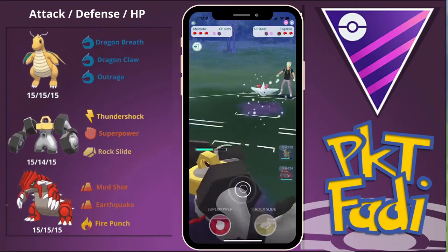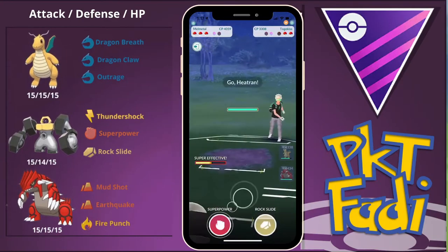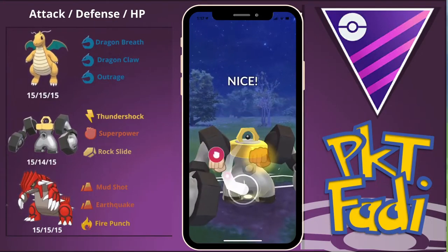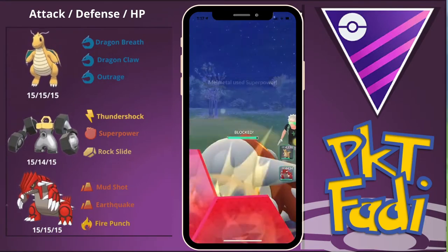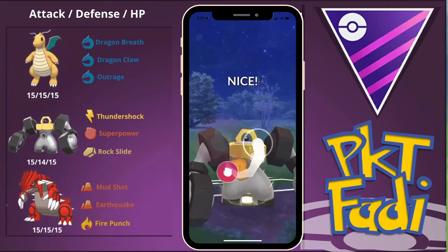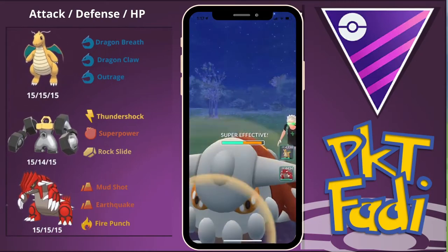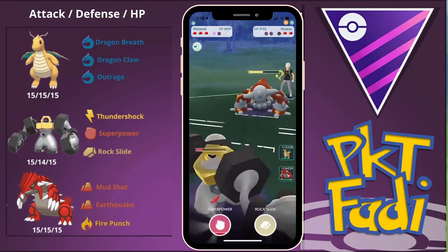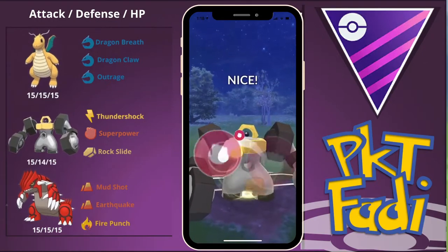We're just going to take it down with our Fast Moves. We've built up a lot of energy. They bring in a Heatran — another spicy pick for my opponent. Heatran is pretty fun to use, not going to lie. So we're going to build up to a Super Power, and they decide to shield that. We're going to go directly for another Super Power right here. They have no more shields remaining, and this should do a lot of damage to the Heatran. Even if the Heatran takes us out, we have a fully powered Groudon in the back with full HP. So we are looking good. We go for another Super Power — we're just spamming these Super Powers like no one's business.